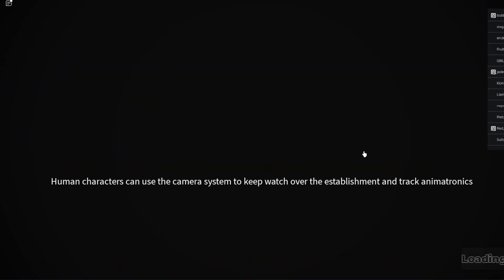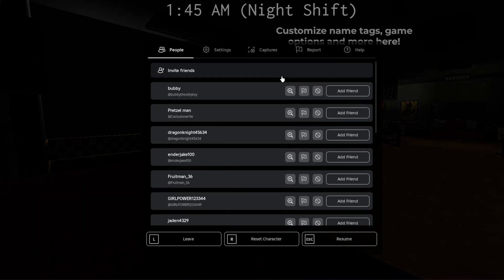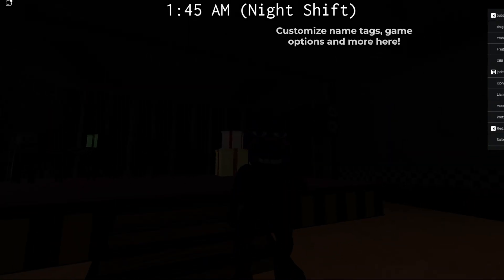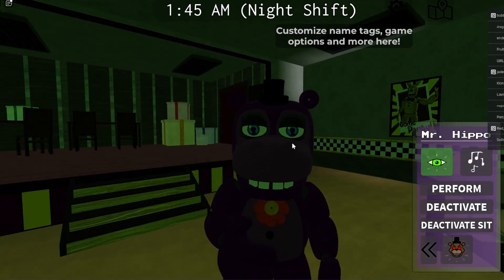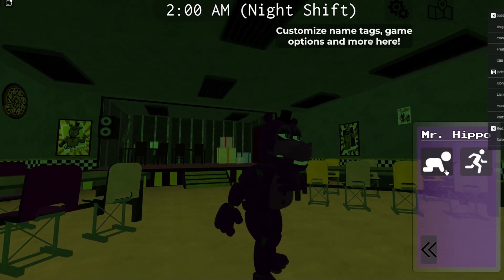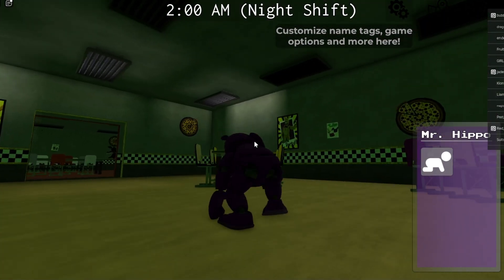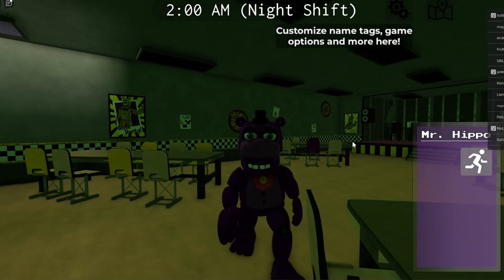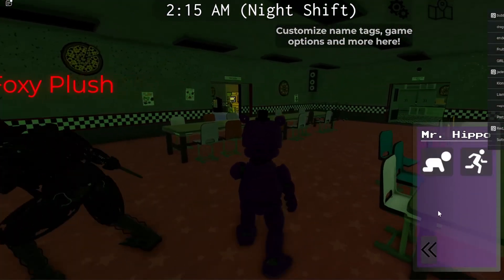Let's actually look at them for a second. Here we have Mr. Hippo - why do I have shift lock on? Settings off. Here we have Mr. Hippo, the beautiful creation. He's built like an old man, he can take two years to crawl. As I said, old man here, even his run is a little sad but it's fine.